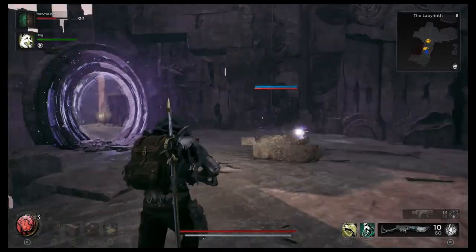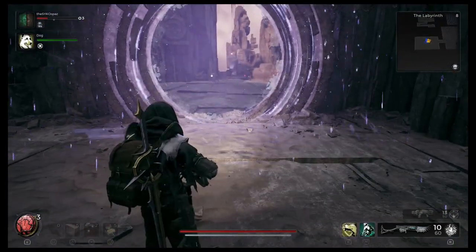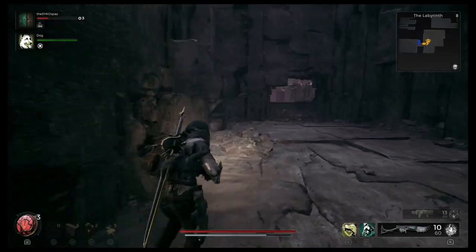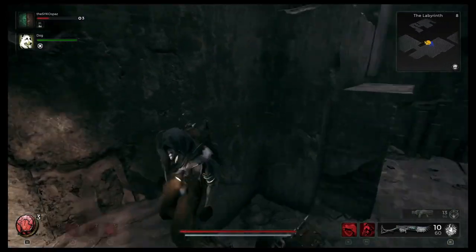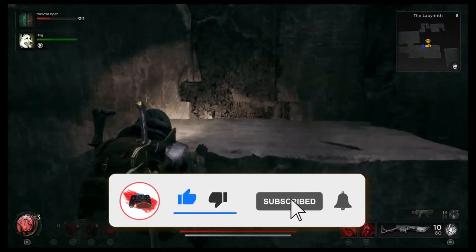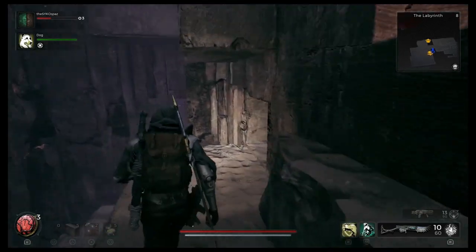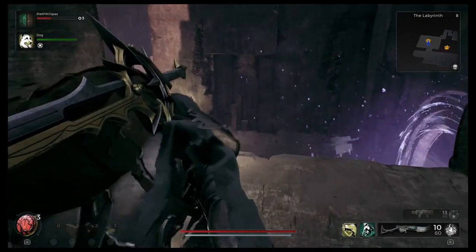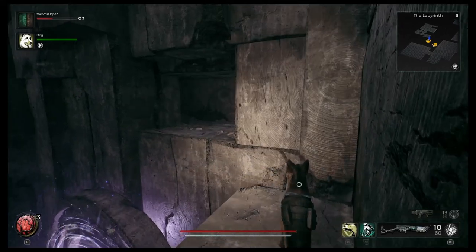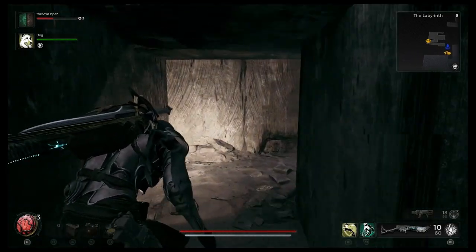It's going to pop you out here. Run up the stairs, ignore this enemy, and run straight through the portal on the left. Once you're through that portal, head to your left and you'll have a little jumping puzzle — it's not too bad. Take this first little step and jump across to the step behind you, then go up and jump to the next ledge. On your right you'll see a small opening in the wall — you'll need to crouch inside. Do not drop down into the portal there, that's the one you just came from. Jump across to the opening and move through the corridor until you reach the other side.